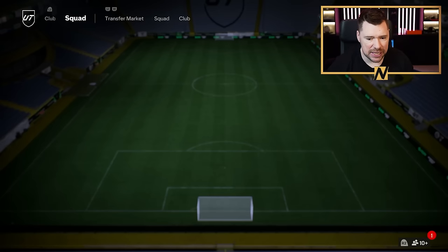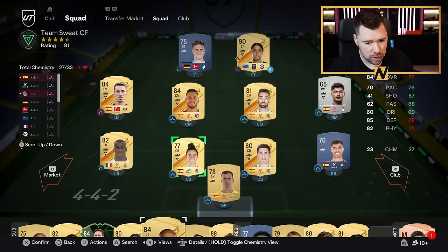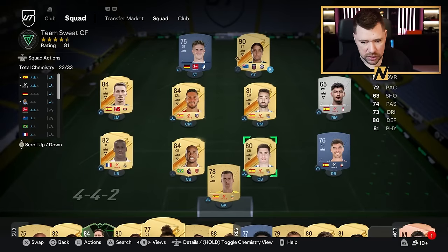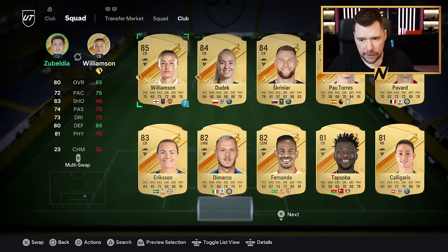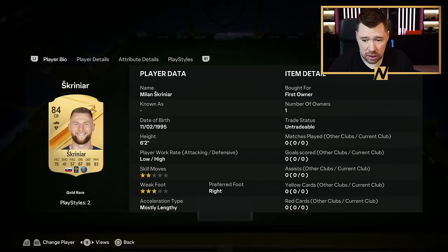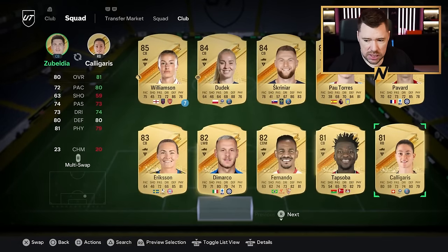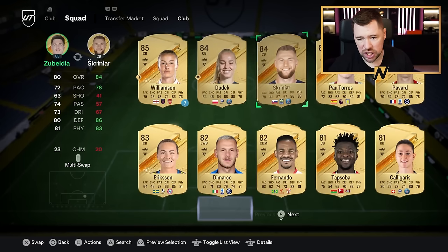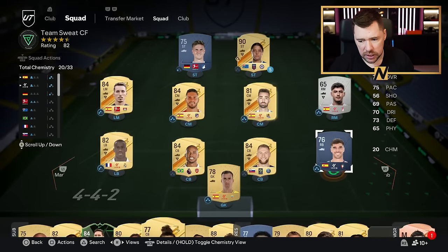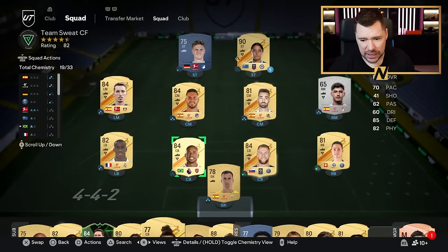I guess we're going to go for a Premier League team to start with because we have got Gabriel. We do need to just use Chiesa. Gabriel goes in at centre-back. I don't have a Premier League goalkeeper — I might need to buy someone. I've got the two... wait, I didn't even see Skriniar. Parejo Skriniar — he's a beast, isn't he? We've got Caligaris and Dudek — that's three PSG players. And then we've only got Consa as a Premier League option. I'm going to put Skriniar in there and the PSG lady at right-back.